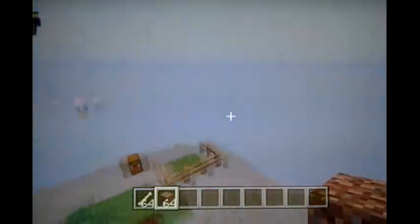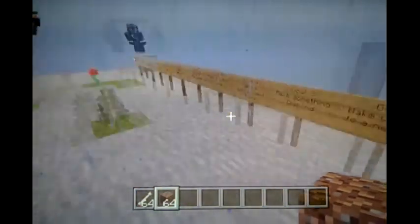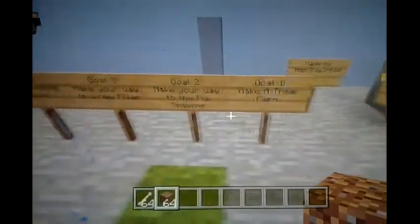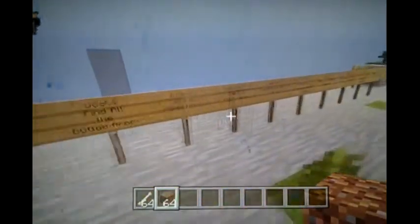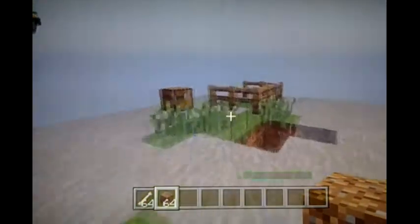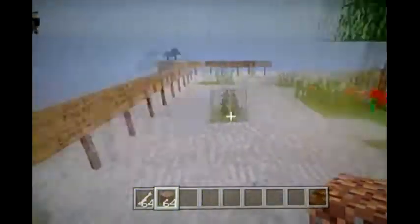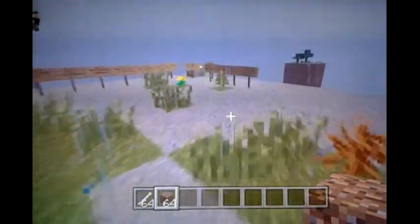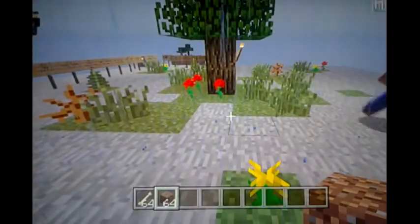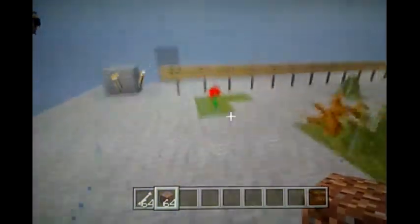The first person to actually invite me to this game with a full lobby will get a sign shoutout on my next map. And I want to see if anybody can complete all these goals and invite me to the map and show me that you completed them without going into creative or anything like that — then you'll also get a shout out on my next map. So those are two ways of getting a shout out: complete this map, invite me to it, and the first person to do that gets a shout out.